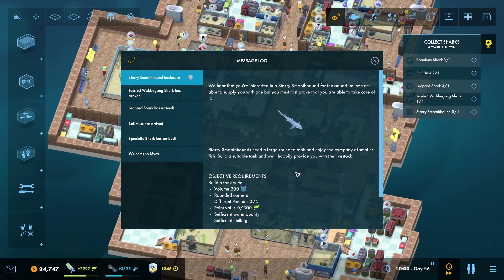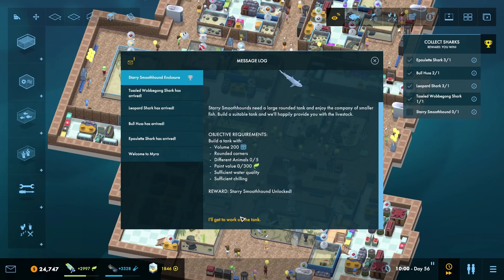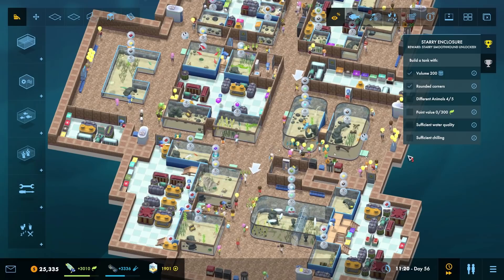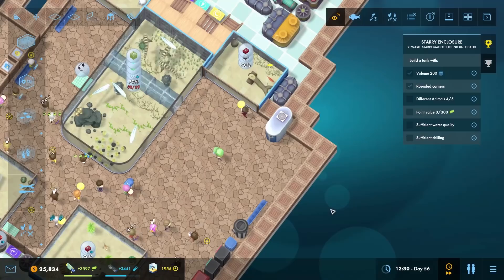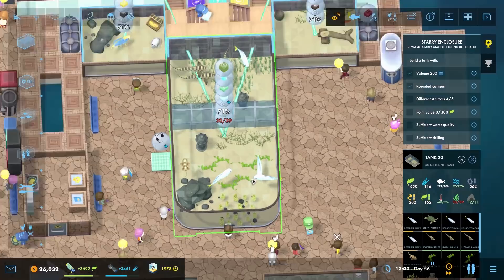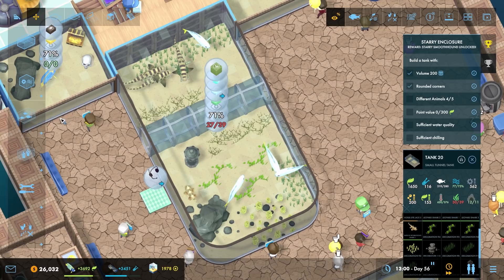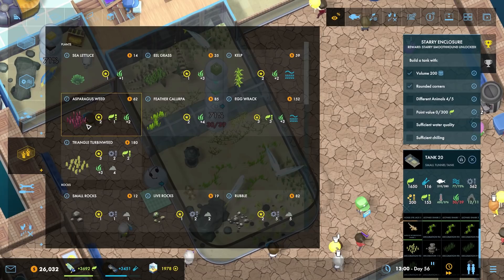Let's have a look at the last quest - the starry smoothhound enclosure. We hear that you're interested in the starry smoothhound for the aquarium and we're able to supply you with one, but you must first prove that you're able to take care of it. Starry smoothhounds need a large rounded tank and enjoy the company of smaller fish. Build a suitable tank and we'll happily provide you with the livestock. Very well, I'll get to work on the tank. Oh no, I need one more animal and the point value. What is the starry smoothhound - is it cold or warm? And suddenly I need more plants - drat, damn it, blast.